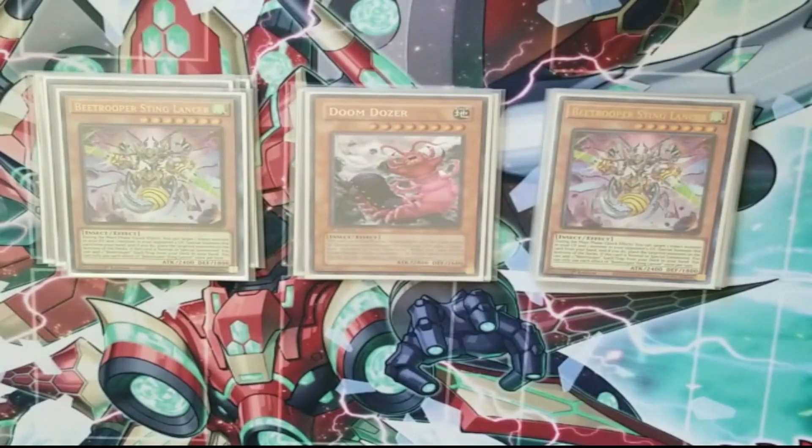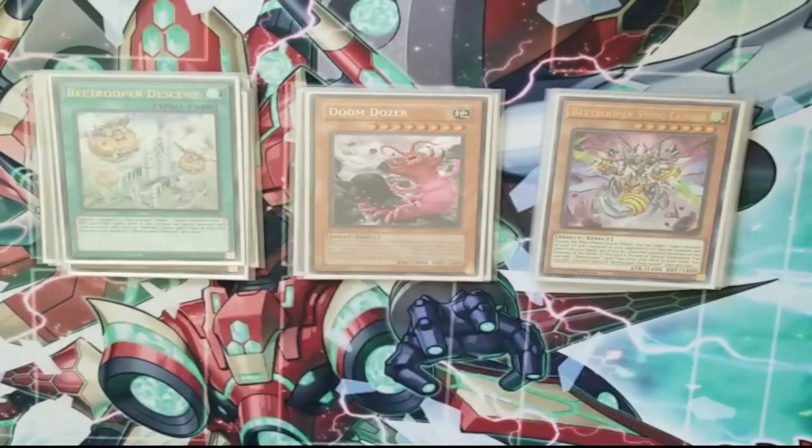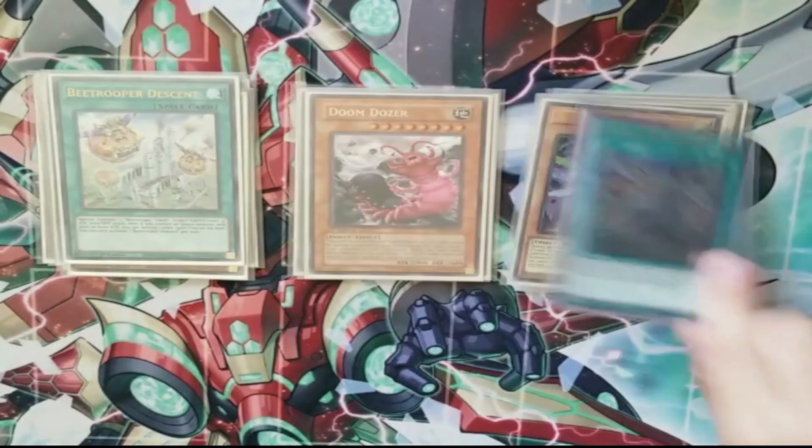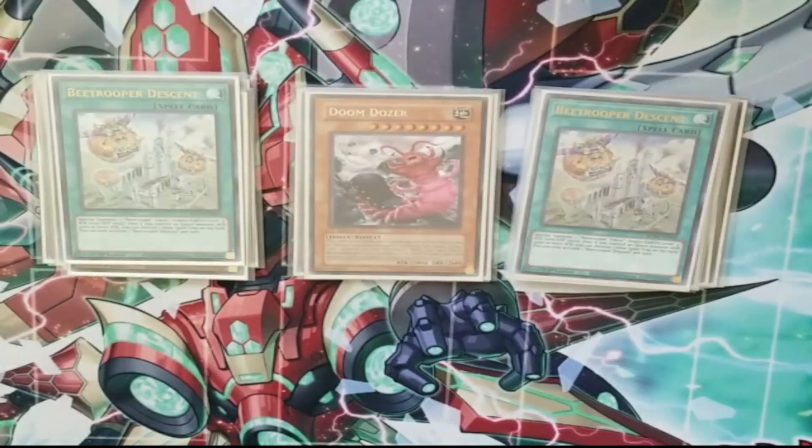Two Sting Lancers — the other card you search off of Resonance Insect going to grave. This card is just nuts because if D/D/D hits your opponent's graveyard you just send it back to their deck and it doesn't get to come back out. It also searches your Bee Trooper descents, which is another extender since it summons a token that's Insect, so you get to climb more. And you get to search on your opponent's turn, so you have even more follow-ups if you summon Sting Lancer as an interruption.